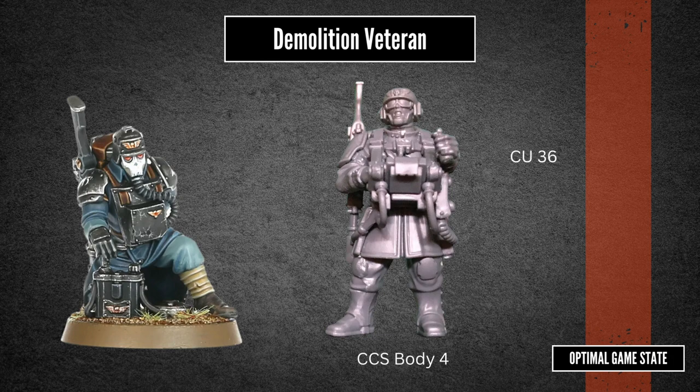One thing I didn't realize when originally going through this — and I actually had to rebase everything because of it — is that the command sprues are on a 28mm base, whereas the normal guys are on a 25mm base. The 25mm is what the veteran guard should be on. So we are going to need a few extra bases for that. Also, the upgrade kit, while it does have two more sets of legs, does not have those extra 25mm bases — so hopefully you have some spare.